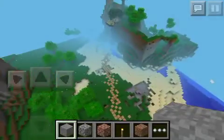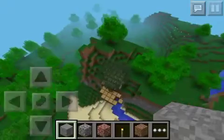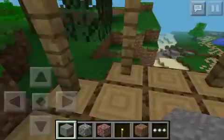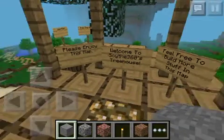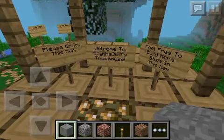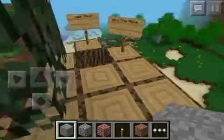You spawn over here. It says: please enjoy this map. Welcome to Skye 360's Treehouse. Feel free to build more stuff in this map. So you jump down into the hole.